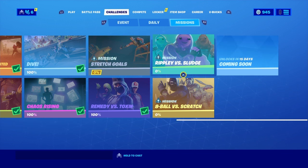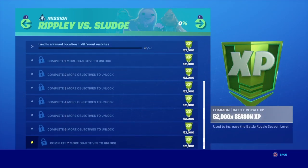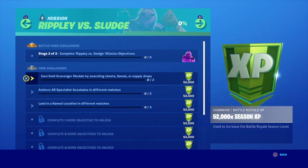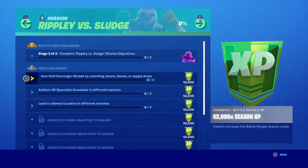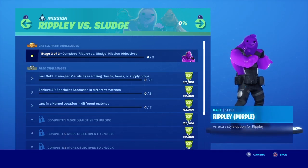If you go to your challenge section you'll see the Rippley vs Sludge challenges and the Eight Ball vs Scratch challenges. Click on the Rippley vs Sludge challenges and you'll see a total of nine or ten challenges to complete. Each challenge rewards you 52,000 XP, helping you rank up. Once you complete nine of nine challenges, you'll unlock the purple Rippley style for absolutely free.